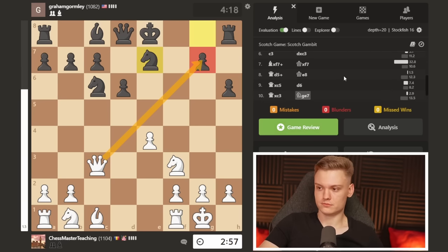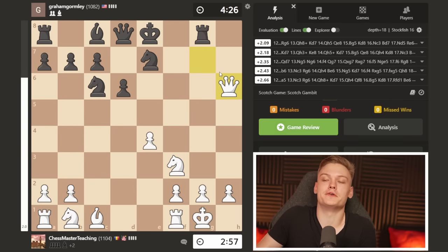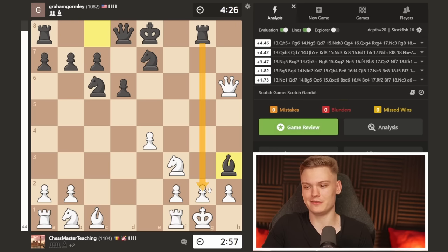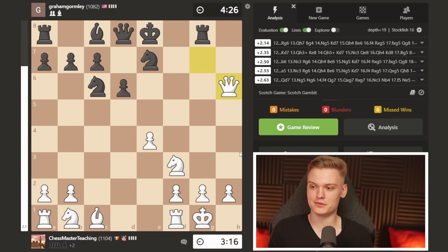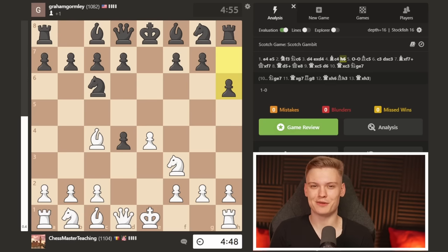Opponent just resigned. I mean, there was queen takes on g7 incoming, but that is not enough of a reason to resign within this rating range. Funny thing - bishop h3 is not a move because you can just take it with a queen. We could have won extra pawns and probably your opponent was just kind of frustrated with the way this game was going and said 'screw this, I'm out.' With that being said, I think we can move on to the following games where you're actually going to see even more typical mistakes that people make within this rating range.